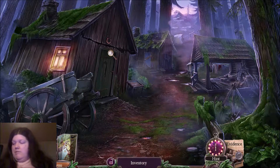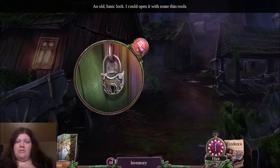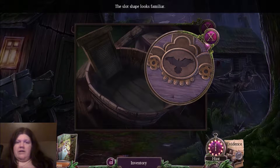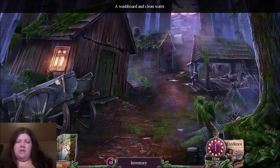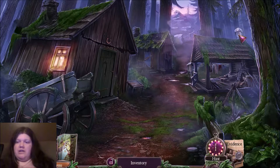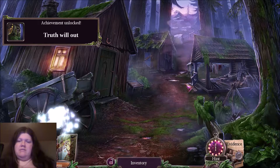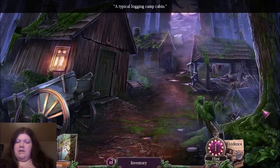Now we're in a new part of the map. Obviously I'm going to go here first — there's a lock, I could open it with some thin tools. I don't have my lock pick still. I need an eagle thing, a washboard, clothespins, and clean water. The nails are sticking out a bit. Someone clanks inside. So many parts are changing so I can click it. Truth will out. Typical logging camp.